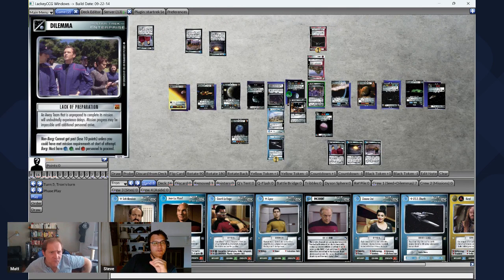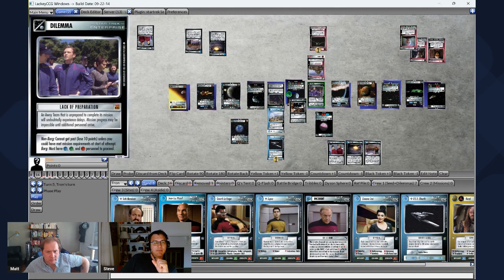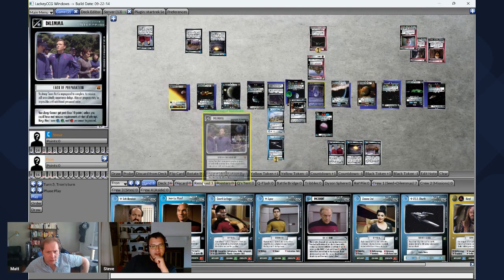A Lack of Preparation — ignore the Borg part, I'm not playing Borg. An away team that cannot get past loses 10 points unless you could have met mission requirements at the start of the attempt. This dilemma is intended to prevent red-shirting — where you bring down lame personnel to absorb dilemmas and then bring your real away team later. It'll straight-up make you lose 10 points if you do that. But could I have accomplished the mission at the beginning? Navigation and two honors — I've got navigation on Losta, honor on Chorus, honor on Picard. So yes, I could have — I do not lose 10 points and I'm past that dilemma.